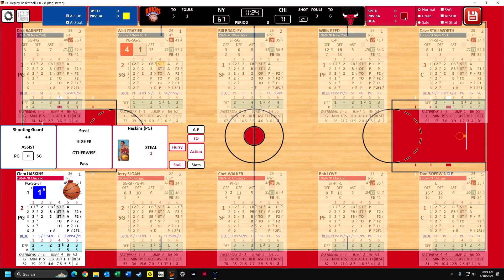This means that the Bulls are not so great at the fast break. It could be a combination of their ability to run in transition and the defensive ability of the Knicks to stop things in transition. I think that has a lot to do with it, especially Walt Frazier. You can see down here in the lower left, Haskins has a three rating for offensive fast breaks and a two for defense. I don't think I've ever seen anything over a four - one is the worst, four or five is the best, and Jerry Sloan is not so great either.